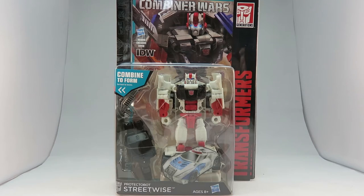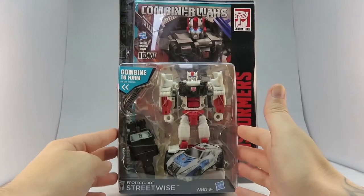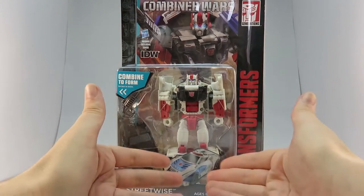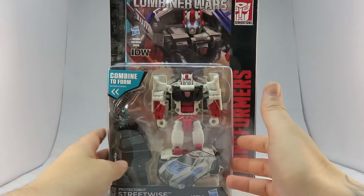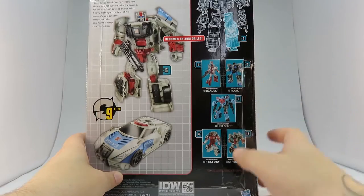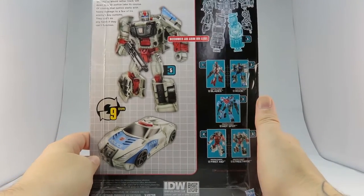Alright guys, back again. Today we are on 5 of 5 for Defensor. This is Protector Bot Streetwise — a police officer transformed into a police car. He comes with a foot and this rather tasty looking triple barrel shotgun. As always, the comic book is included. He forms the other leg, so by now we've got everything needed to make Defensor.